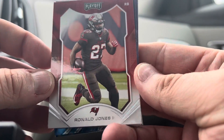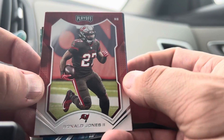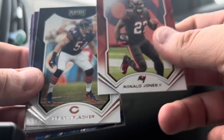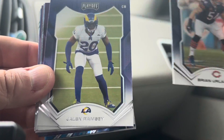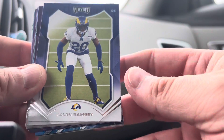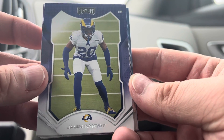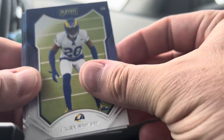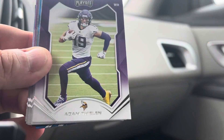Here's Ronald Jones, the newest running back for the Kansas City Chiefs — excited to see what he can do there. Brian Urlacher — one of the best to ever do it. Jalen Ramsey: another unpopular take, but in my opinion one of the most overrated cornerbacks. Never been a big fan, and I don't think he's as great as he thinks he is.